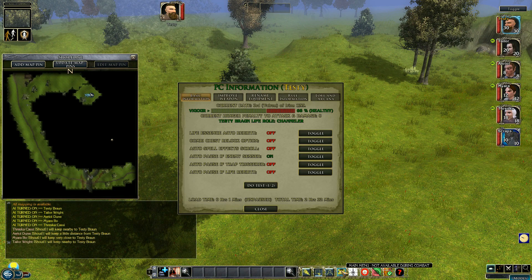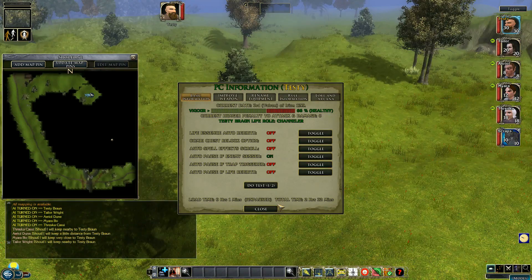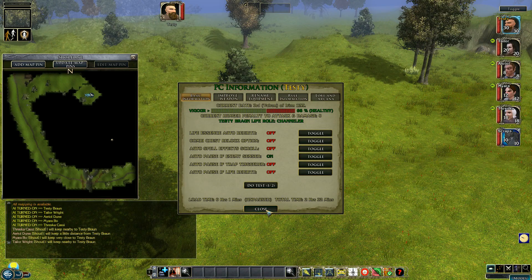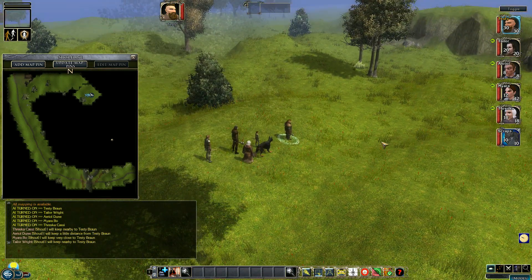From the main menu we've currently got the auto-pause on 'enemy sensed', which means if we should encounter anything the game will automatically pause and set us up into combat mode. So let's see what happens when we do that.